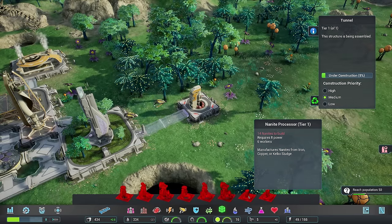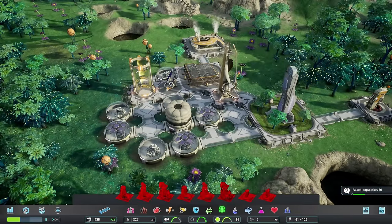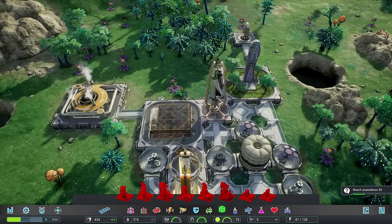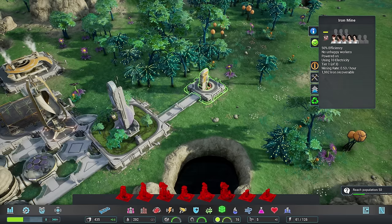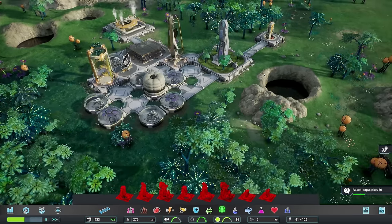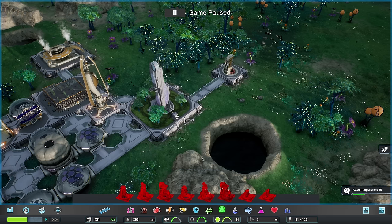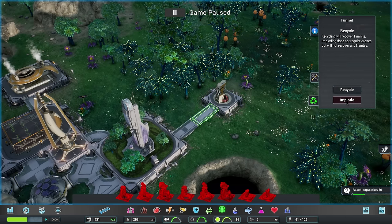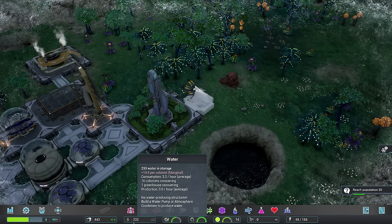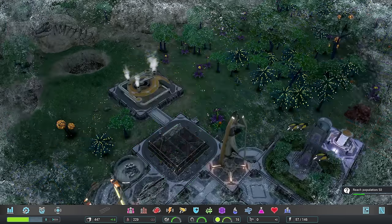We can go ahead and do the nanite processor. I only have five nanites and it costs one nanite - but I've used too many nanites now, so I have to get rid of something temporarily. I messed up right at the beginning. I'm just going to let this collect. We have 12 iron, which I'm assuming converts directly into nanites - so one to one. I'll wait a little bit longer, then I'll go ahead and recycle this to recover what I need. Now I can put down the nanite processor. We're actually pretty low on water - it's winter months, but we're good. Food - we have plenty of food and the regular greenhouse will still produce regardless.